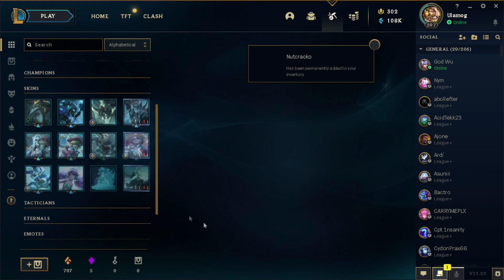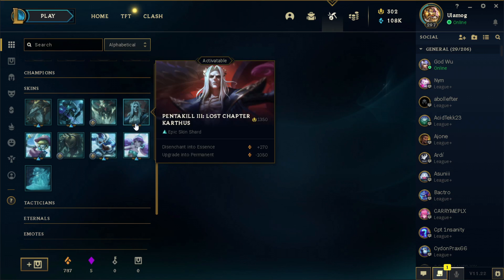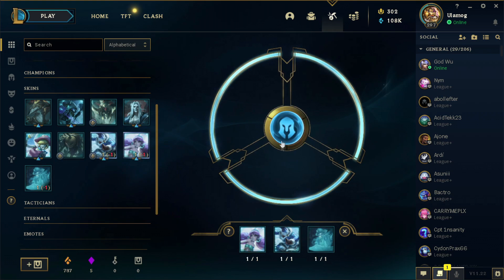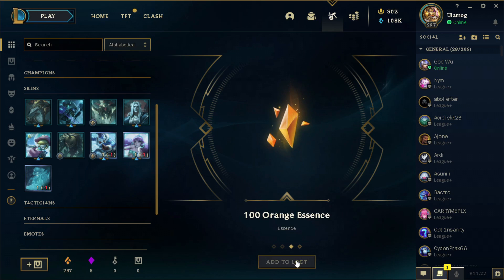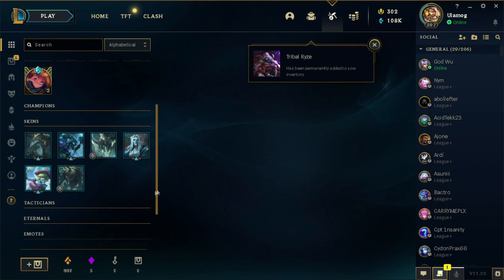Not Cracko — nice. Alright, so this one, this one, and this one. Hextech Chest — nice. Orange Essence and Travel Rise. That one was really big.